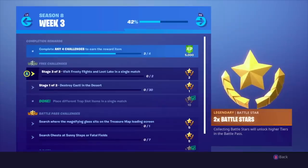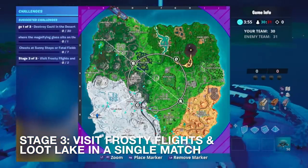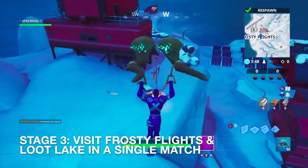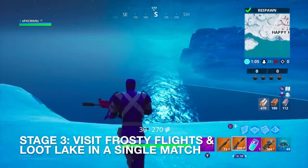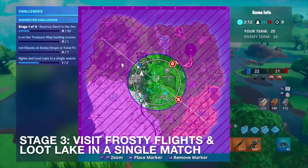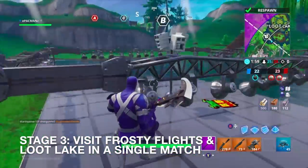Stage 3: visit Frosty Flights and Loot Lake in a single match. I also have to destroy cacti, but visiting Frosty Flights, Loot Lake, and destroying cacti is not all going to happen together since everything's so spread out. I'll at least do Frosty Flights and Loot Lake in this match. Because you can respawn in these game modes, I recommend jumping off something to respawn and travel to your destination faster. Now visiting Loot Lake to complete that challenge — and might as well dance since I'm here.